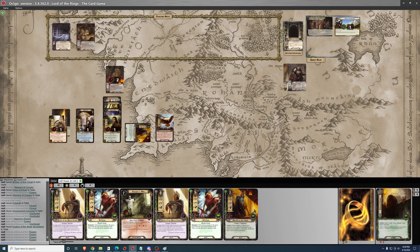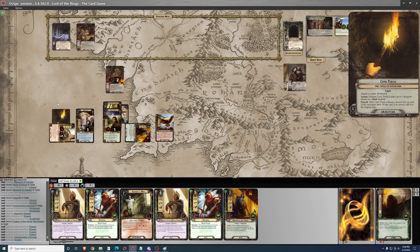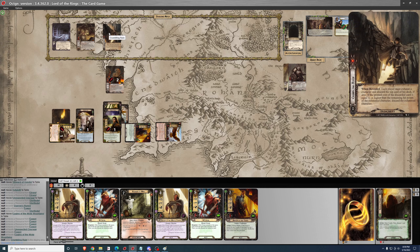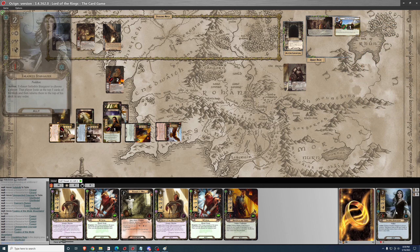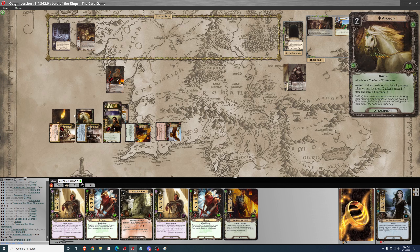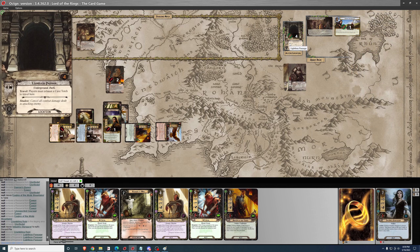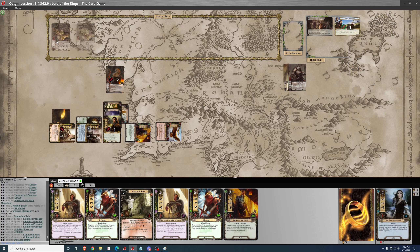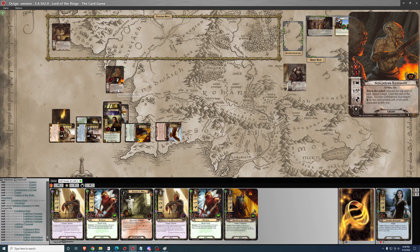I'll quest — questing for 9. Here's the dreaded Crumbling Ruin card. We're exhausting Glorfindel, and this time it doesn't kill anybody — great. So 9 to 5 is 4 progress. I'll use Asfaloth first to eliminate the enemy, making 2 progress on the quest — not enough to clear it though. Then we'll have the Goblin Scavenger attack undefended for 1, and Elrond can kill it.